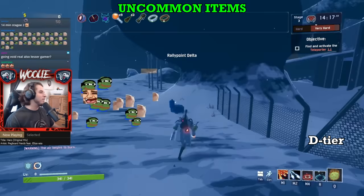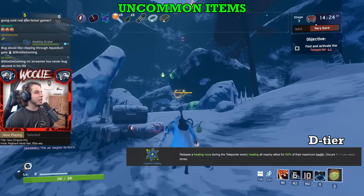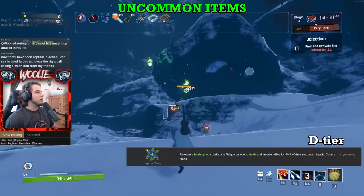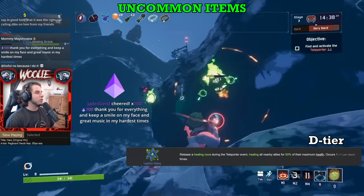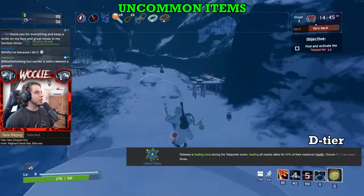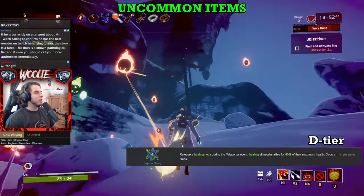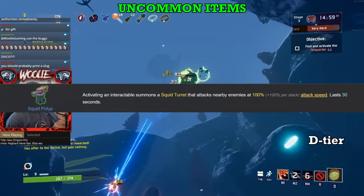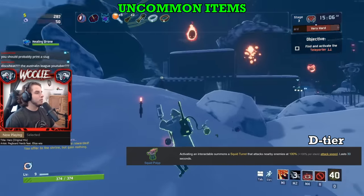Jumping to the uncommon items, let's begin again with D tier, starting with the Lepton Daisy. Yes, this thing has saved my life multiple times, but I cannot justify placing it any higher because of its consistency. While the effect literally activates at even intervals during the teleporter charge, there's no guarantee that you are missing a large chunk of HP when it goes off. There are times where the Daisy pops in during the heat of battle with that much-needed 50% heal, but those times are few and far between. The only other item in D tier is the Squid Polyp. There is far too much competition in the green rarity to give the Polyps anything higher than a D — their effect is lackluster and their consistency is extremely low.